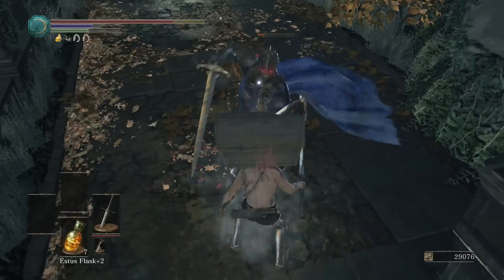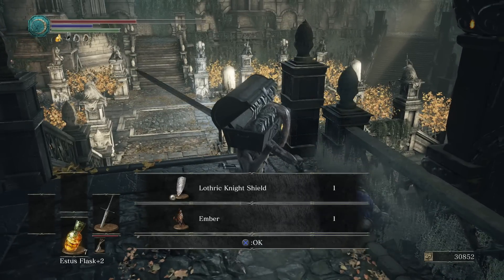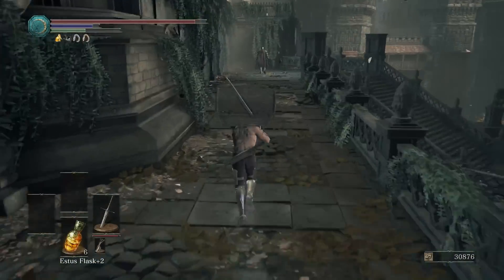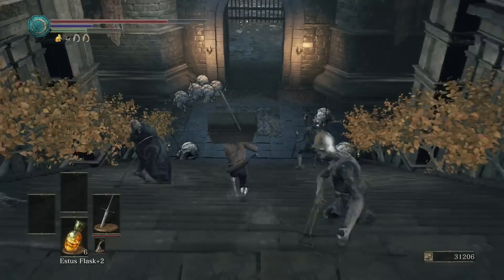That's two embers in a row. As you can see I actually almost died, so you have to be careful with the mimic head because it does drain your health and there's a real potential of dying. But as you can see I did just get another ember — two in a row. And I got a ton of weapons from this — just a ton of weapons. Another shield, and you just get them constantly.